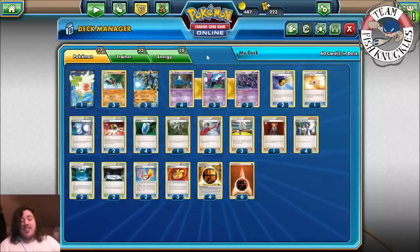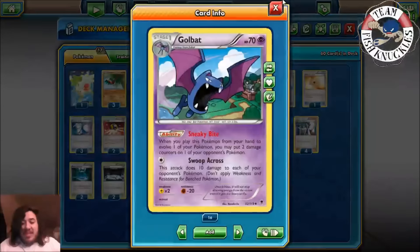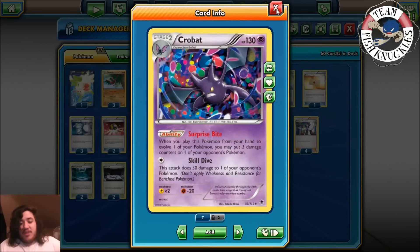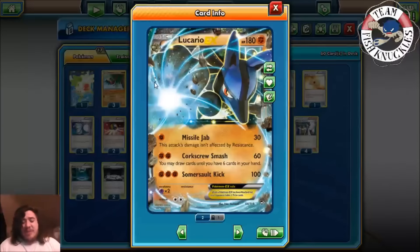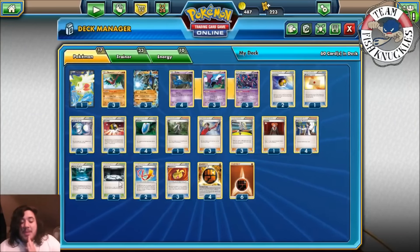We also play a 4-3-3 Crobat line. Zubat no longer has free retreat since it got rotated out, but we still have Golbat with Sneaky Bite to put two damage counters on any of your opponent's Pokémon, and Crobat which puts three damage counters on any of your opponent's Pokémon. You can drop these multiple times. Corkscrew Smash does 60, plus a Strong Energy, Muscle Band, or Fighting Stadium. If you're missing those, you can double Crobat — that's plus 40 — and then Corkscrew Smash for 100 total damage. The next turn you drop a Crobat, and Corkscrew Smash hits for 90, knocking out pretty much all EX Pokémon in the game except Megas and Wailord-EX. We only play one Shaymin since you don't need it that much, and Silent Lab is going to be your main stadium.